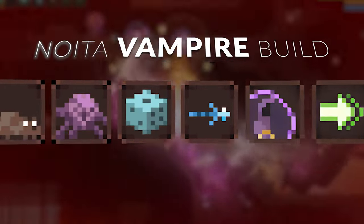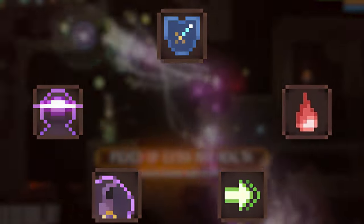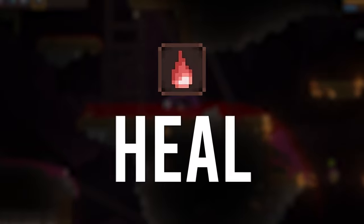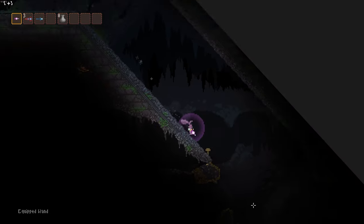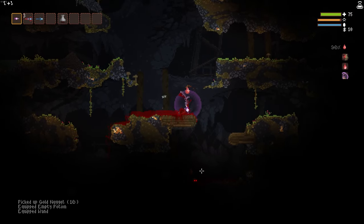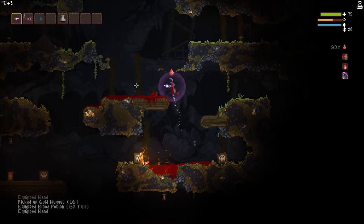We all know perks in Noita play a crucial role in every single run. We can take this a step further and synergize perks to create some very powerful Noita builds, one of which I like to call the Vampire Build. The Vampire Build utilizes the Vampirism perk, which allows you to heal if you consume blood. The goal is to essentially become a Vampire in Noita, which surprisingly can be effectively done with three perks that synergize well with Vampirism.